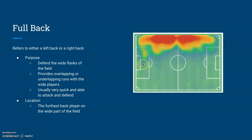Next, we have fullbacks. The term fullback refers to either a left or a right back depending on which side of the field they are playing on. Their main purpose is to defend the wide flanks of the field. They do venture up the pitch sometimes and provide overlapping and underlapping runs for the wide players. This helps to create a numerical advantage in the attacking third. These players are usually very quick and able to attack and defend.